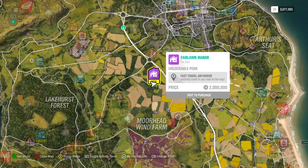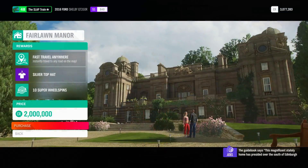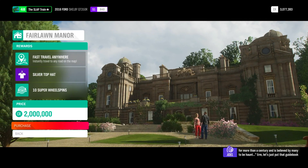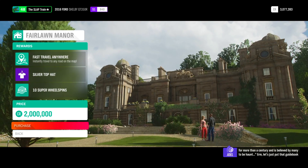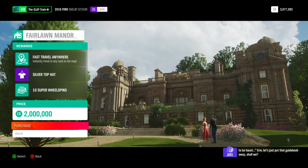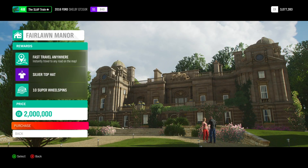That's a two million dollar fast travel anywhere home — Fair Lane Manor, right there, two million dollars. Fast travel anywhere: instantly travel to any road on the map. This magnificent stately home has presided over the south of Edinburgh for more than a century and is believed by many to be haunted. Let's just put that guidebook away. We're buying a haunted mansion right now?